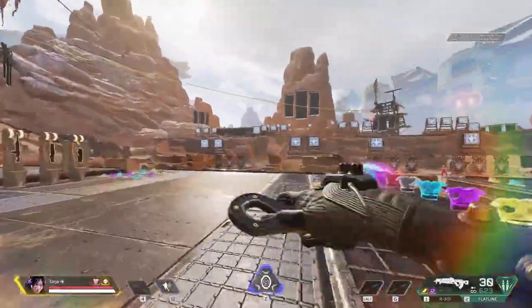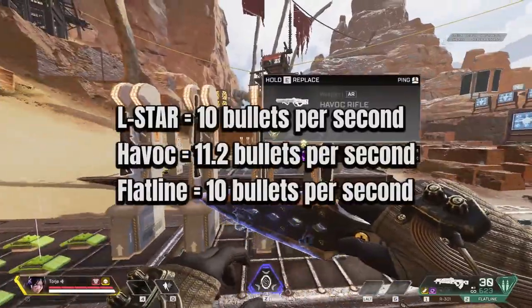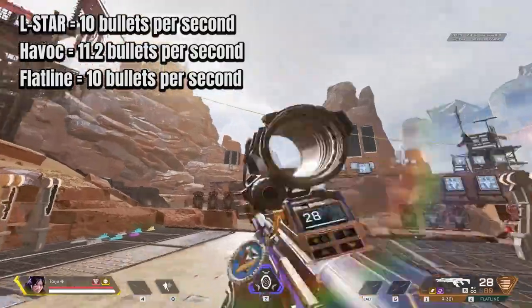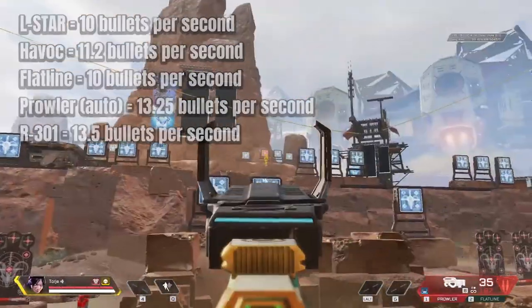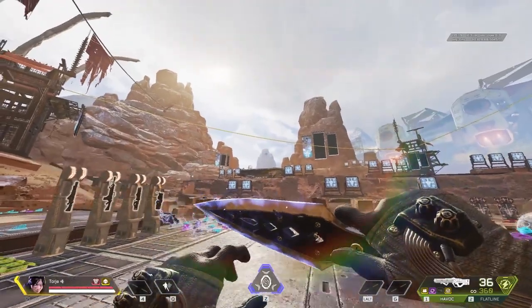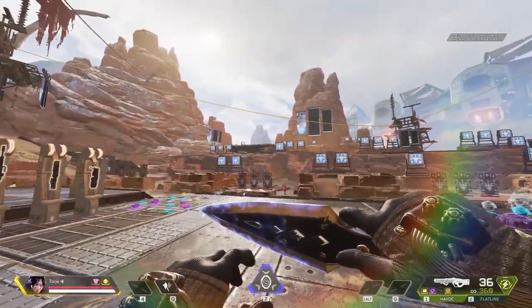Because this method is dependent on your fire rate, the guns I recommend doing this with most are the L-Star, the Havoc, and the Flatline. If you're especially fast — just under 14 CPS or faster — you can also do it with the Prowler and the R301. Basically, what this video comes down to is: if you can vibrate your hand fast enough, recoil in this game basically doesn't exist.